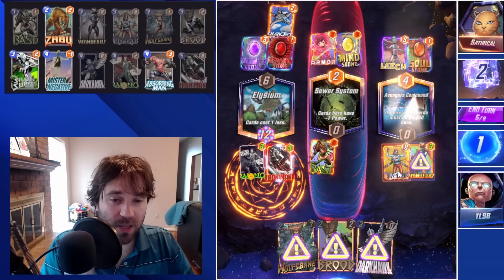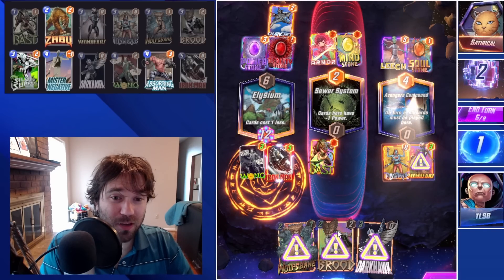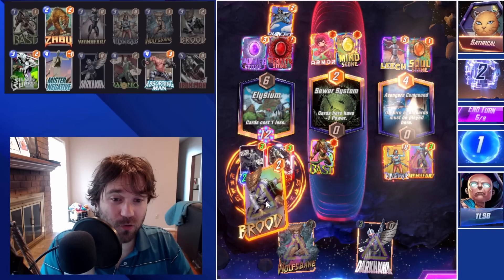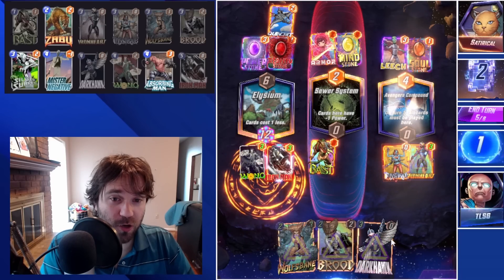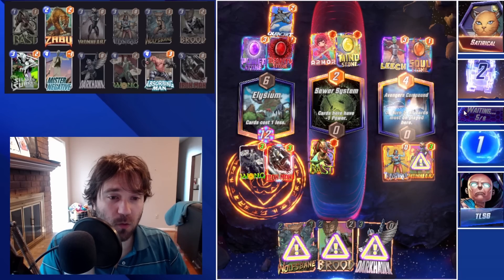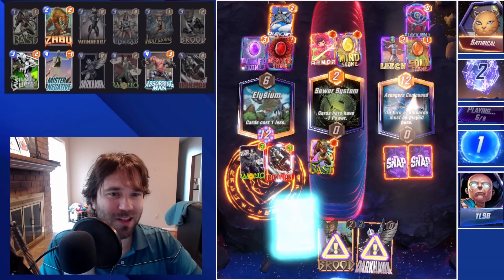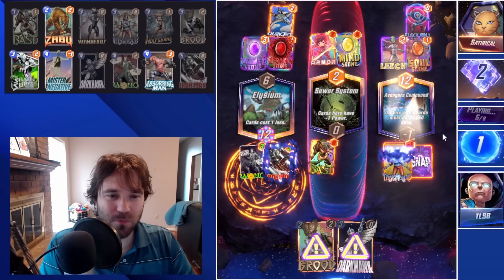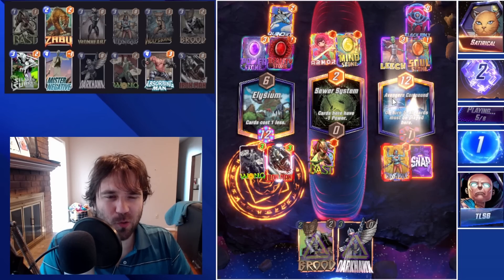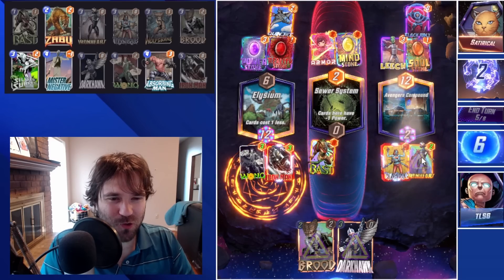We could do Brood, Wolfsbane, and then Silver Surfer to double trigger here — we might still be able to make it work. Leech is incredibly frustrating, but it's not necessarily unbeatable — it just always disrupts your game plan drastically, which is why it's a little bit frustrating when it does happen.